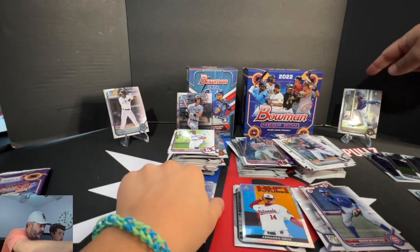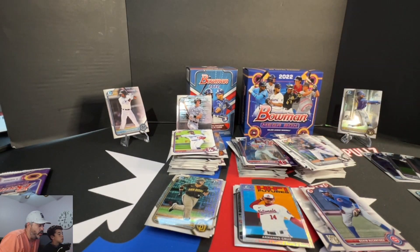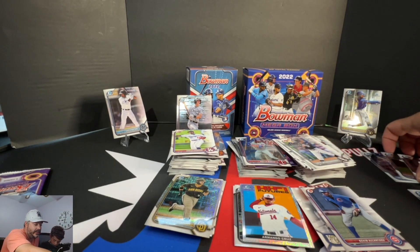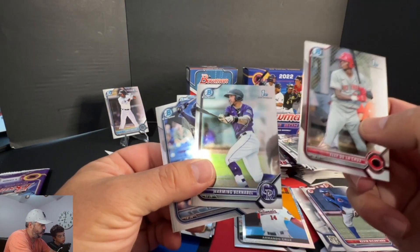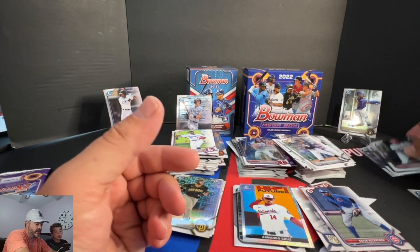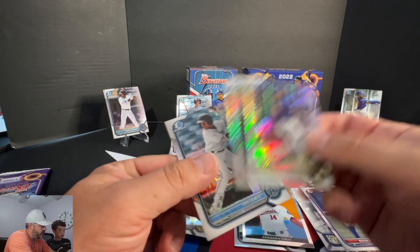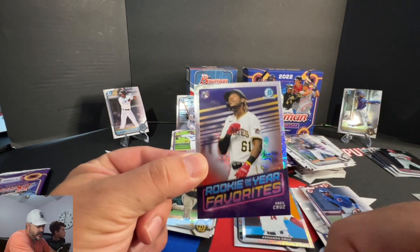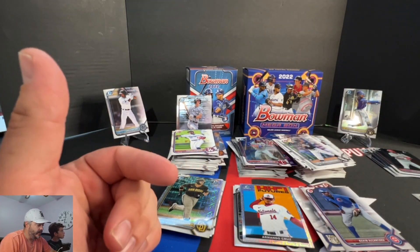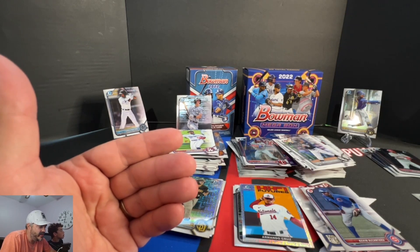All we got was a Churio out of our value packs. We got a Watson and a Montgomery Bowman Chrome first out of our blaster. Out of the mega we got Bowman firsts — De La Cruz, Warming, Barnabelle, Curtis Mead — and then the mojos: Churio, Lewis, O'Neal Cruz, rookie favorites. I think it's easily the mega, but a little lackluster. All of this Bowman and no color, no numbered, nothing. I think Bowman was front-loaded — I'm sticking to it.